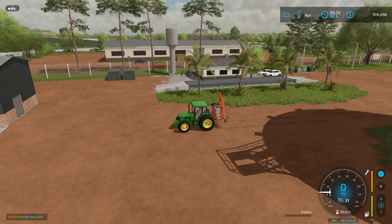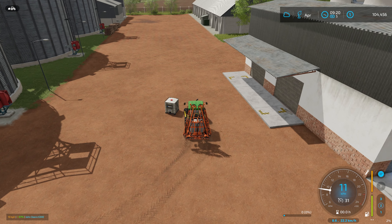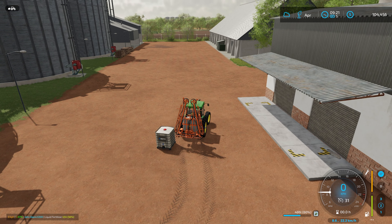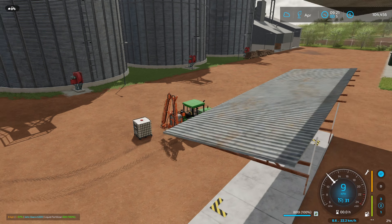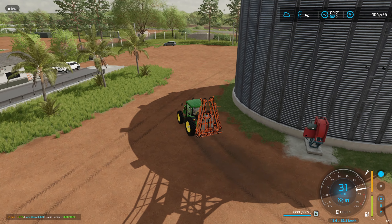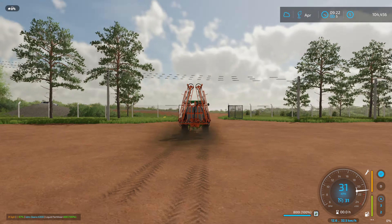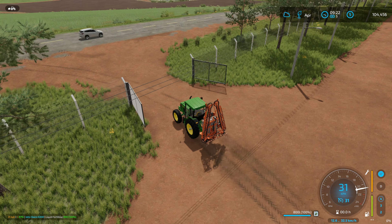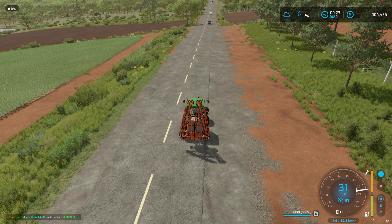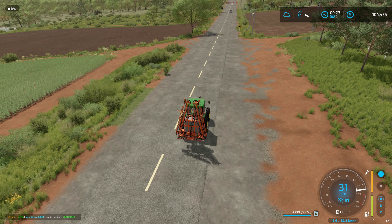That was a bit of a trek, but the store has beaten us here and dropped off an IBC of fertilizer — it's all paid for and accounted for in the finances. It was just easier since we don't really have a way of moving IBCs apart from the free pickup included with the map. I'm also thinking we might have made a mistake with the wheel choice and perhaps should have gone for narrows.